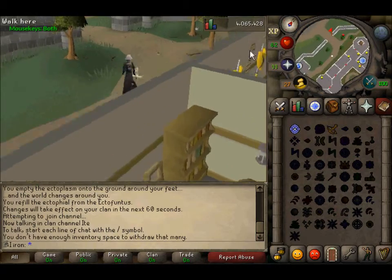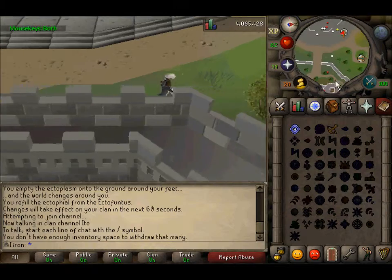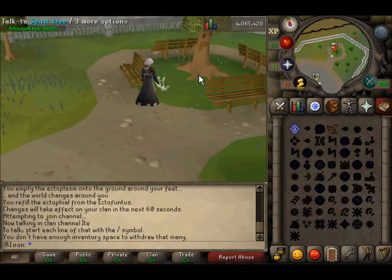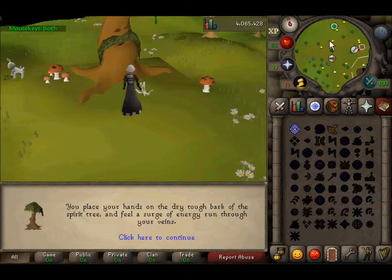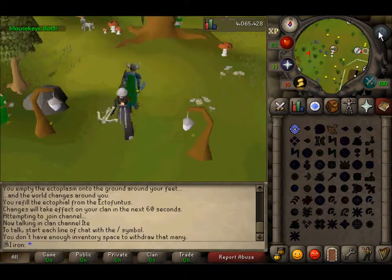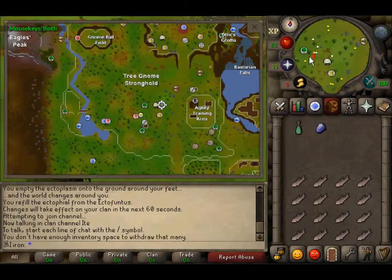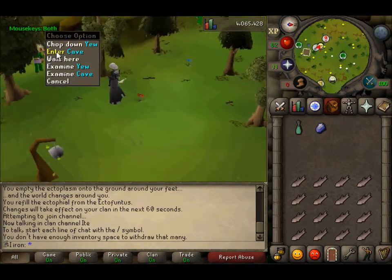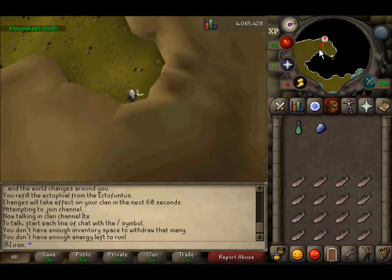Starting off at the Grand Exchange — a lot of people know where that is, so it's a good starting point. From the Grand Exchange you need to have done tree gnome village and gnome stronghold to get here. Go to the gnome stronghold and run southwest. This is where it is on the map — you can see the little slayer head there. You might need 8 combat to get in, I'm not too sure. Yep, I can get in.